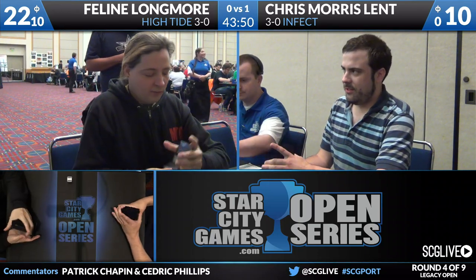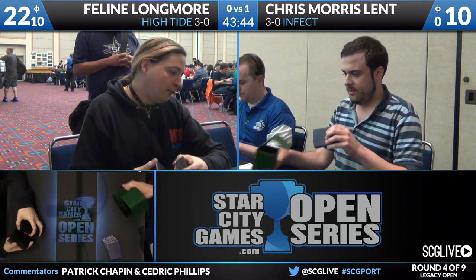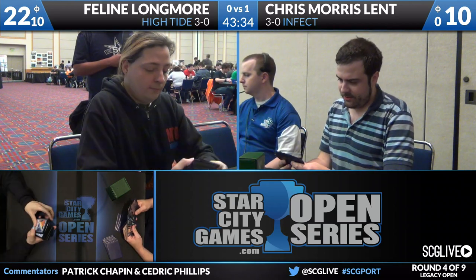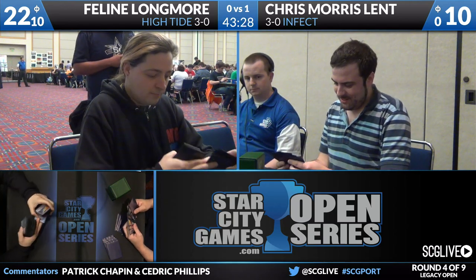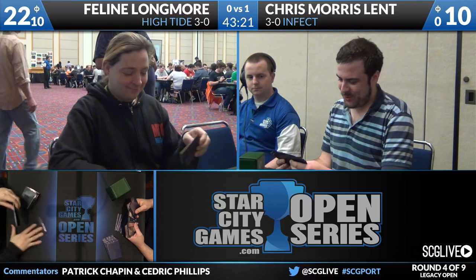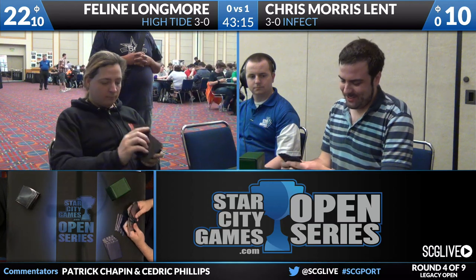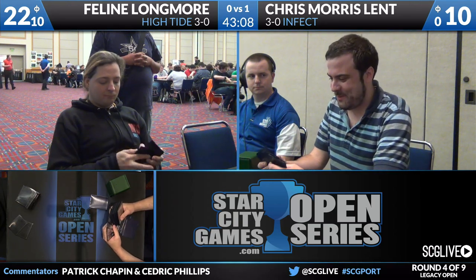We go to game two. The Cunning Wish deck pays a little bit of a price in sideboarding. Longmore has a sideboard dedicated to one-ofs to make the main deck Cunning Wish much stronger. The only extra cards being Wipeaways and Swan Songs, neither of which is at its best in this matchup. Wouldn't be surprised to see Swan Song come in — desperate times, desperate measures. If you give your opponent a 2/2 bird, Longmore's life total ended that game at 22, so not a big deal.